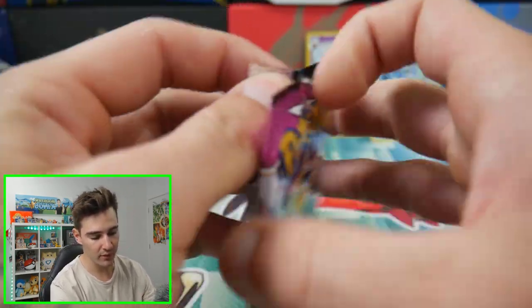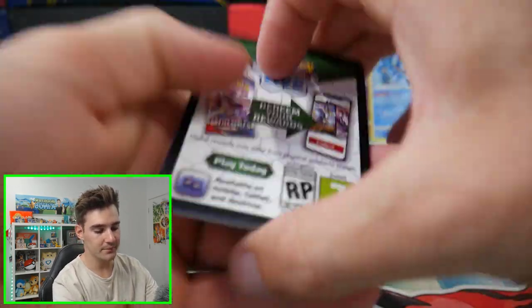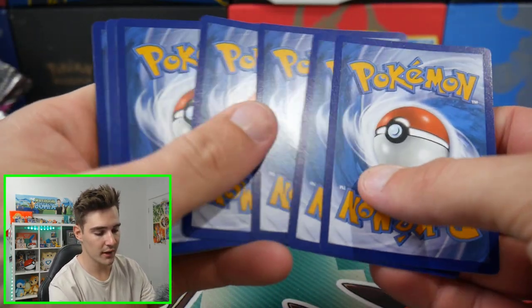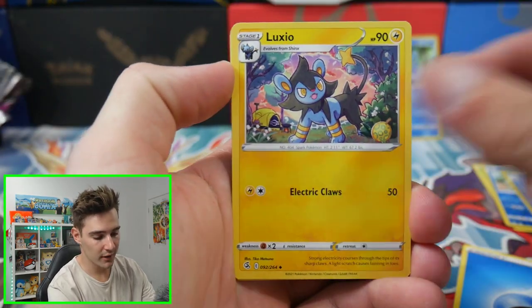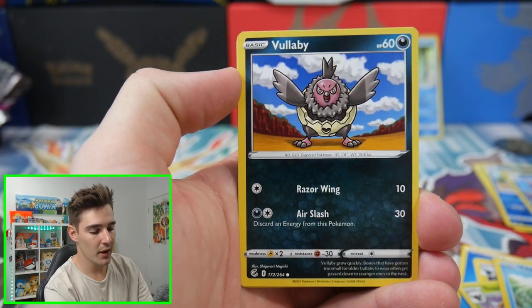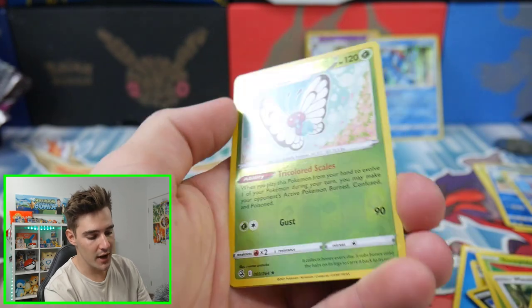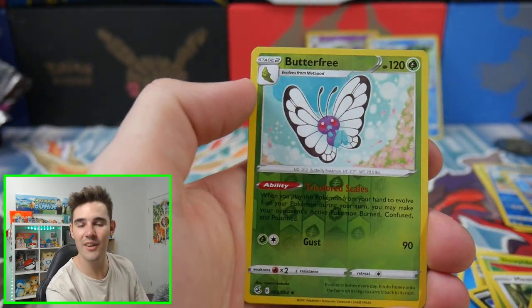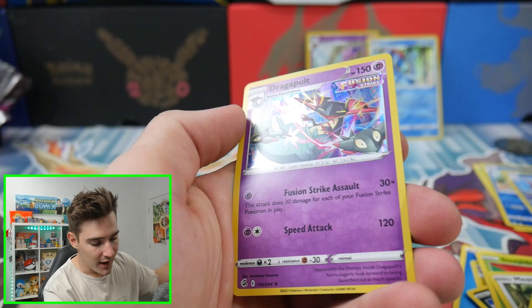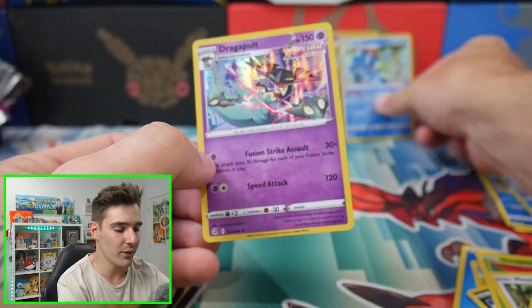We have Boltund on the front. I'm still getting used to these names again. But let's see if we can get some sort of Ultra Rare. We have a Water Energy, a Luxio, an Excadrill, a Trevenant, a Togedemaru, a Volbeat, a Dewpider, a Meowth, an Onix, a Butterfree — Rare Reverse Holo, very nice right there. And a Dragapult Holo Foil, very nice. Another Holo Foil right there.